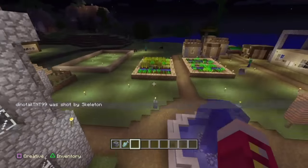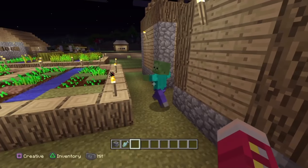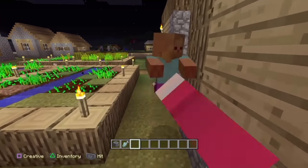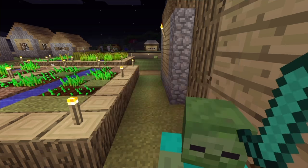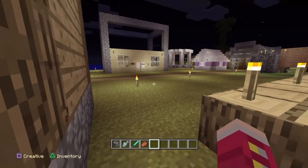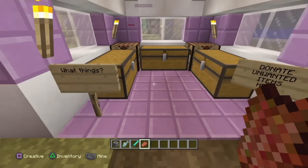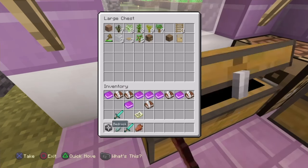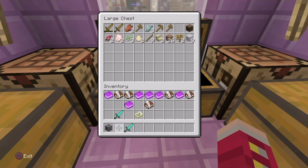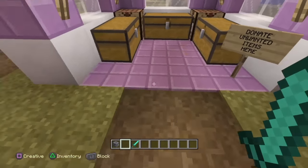A couple of extra bits of information: the next update, coming at the same time as the new tracks, will include a bug fix for the Cavern track leaderboards. The glitched areas that have been found — the one where you can glide outside of the map and come back in, and the one-wide gap you can go down — are confirmed as glitches and not legitimate.